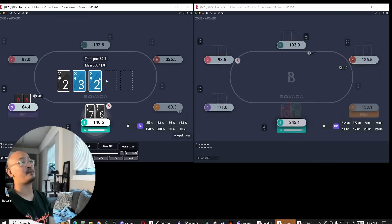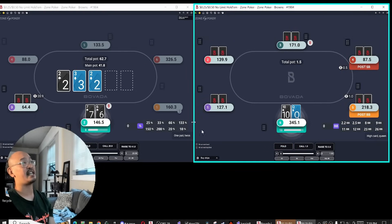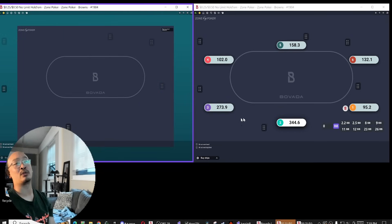Villain just bets like half pot here — he's very often just telling me the strength of his hand. So even if this board was just like 10-high, depending on who my opponent was, I could just think about folding or just jamming there. If my opponent's playing kind of balanced, has enough bluffs there, I'd probably just jam.